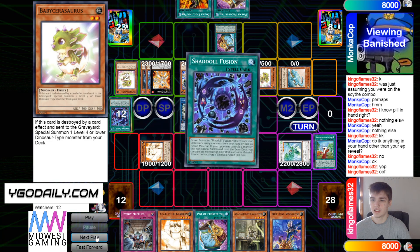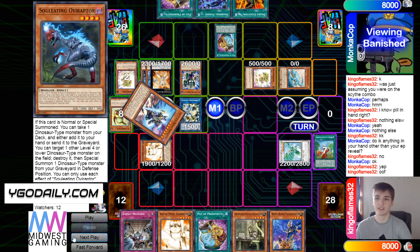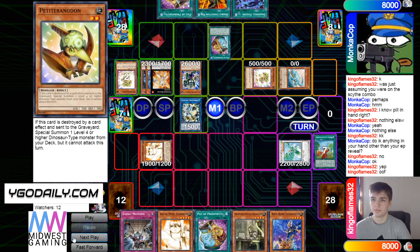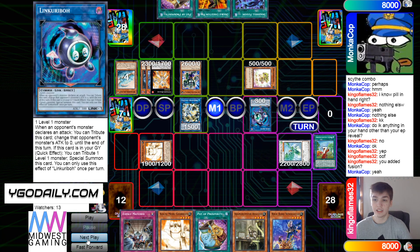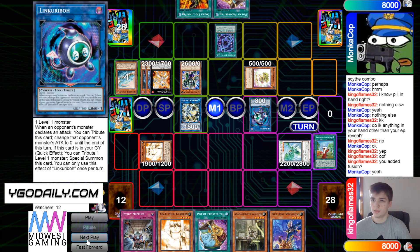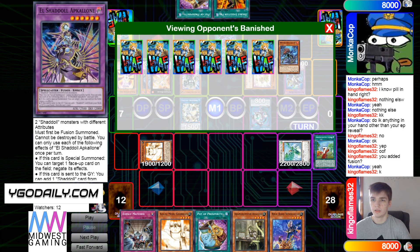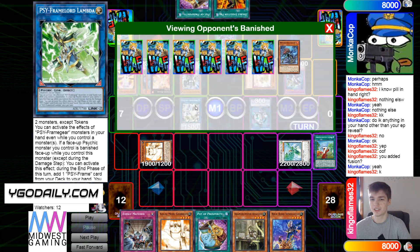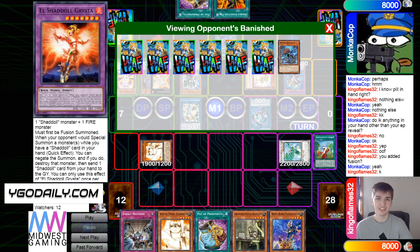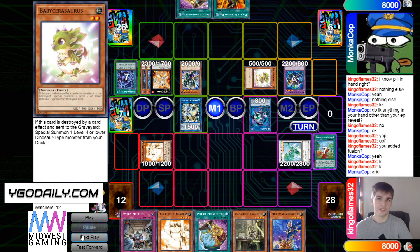They go ahead and mill 6, adding Shadal Fusion, then put the rest back. They're thinking, then go for Link Karibo, then Shadal Fusion — sending Dragon and Aerial — bringing out Winda. They're definitely playing a few of the Shadals, probably all of them. Maybe playing a Shecky to send Giant Rex if they're even running it, but probably not — the extra deck is unknown.